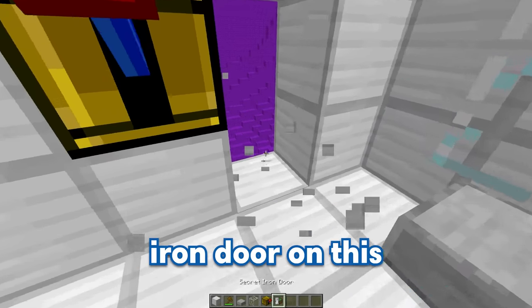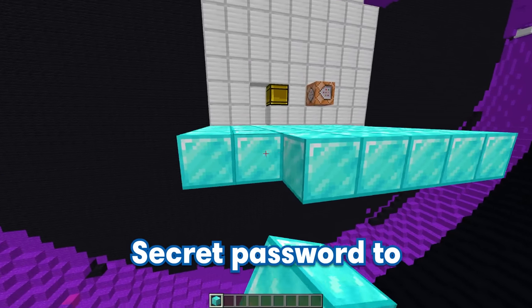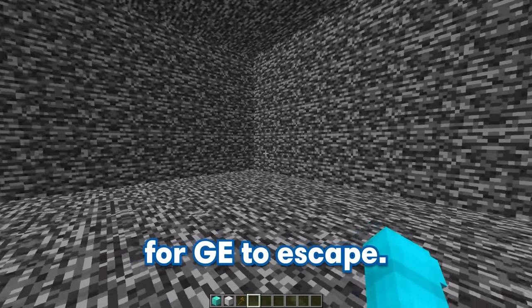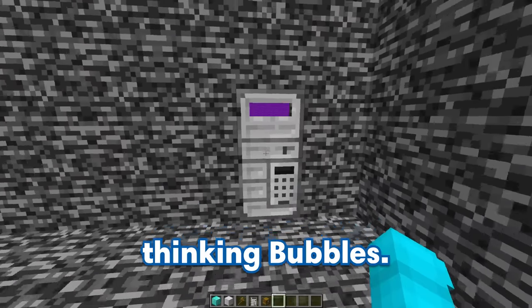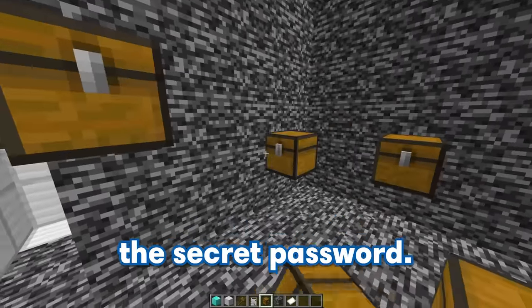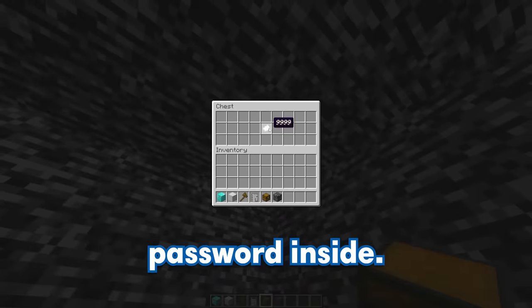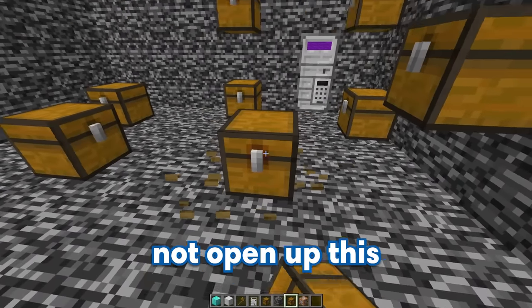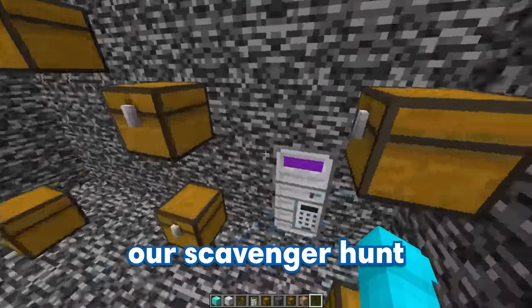Now that our trap is set up, we can put a secret iron door on this side so that if he pulls the right lever, he can move to the next room. For the second trap, GE's going to have to find a top secret password to pass it. To make it even more difficult, let's set the room to some bedrock — now there's no way for GE to escape! The only way out is through this password-protected door. Let's set the password to 9999. There's going to be a whole bunch of chests scattered around the room, and only one will hold the secret password. The correct chest is right over here in this corner. He better not open up this trapped chest because if he does, it's going to spawn in a charged creeper and explode him! Just like that, our scavenger hunt room is completed.